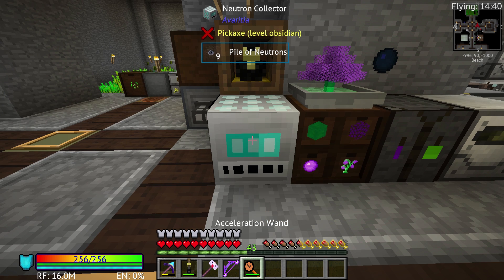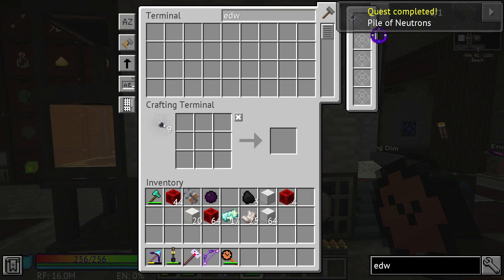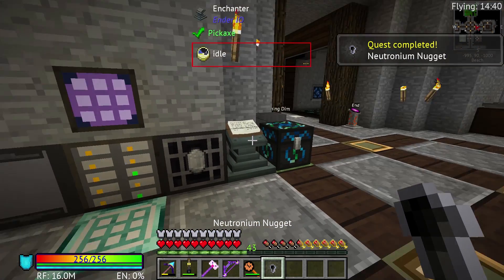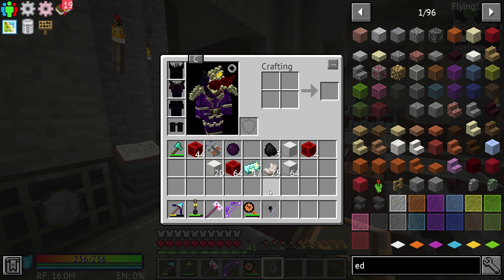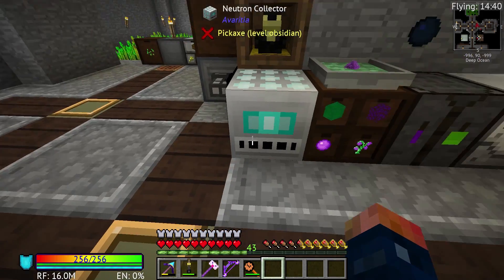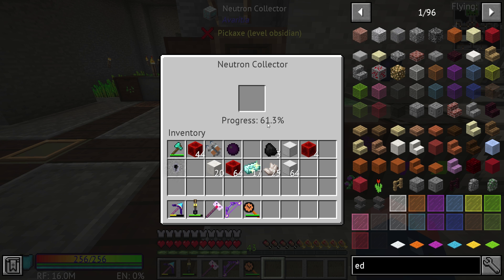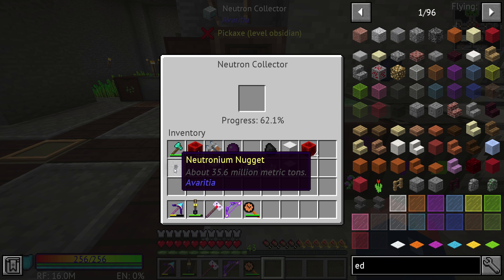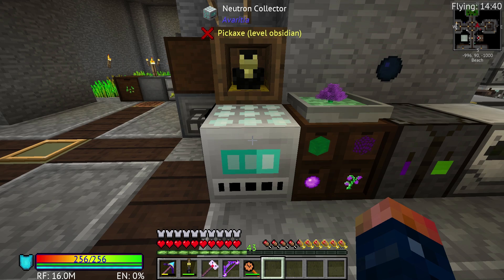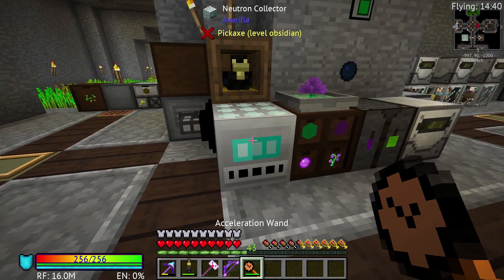Once we get nine of these, as you can see here, we can compress that down and that will give us one neutronium nugget. As you've seen before, we need a few neutronium nuggets. This used to be EMC-able when the pack first released, but now, after the updates, the EMC value has been removed unfortunately. Meaning that if you really want to have a lot of these and get them a little bit quicker, it's probably best that you have a couple of these neutronium collectors. They do take a little bit of time to produce one. Eventually you're going to need ingots of these - it just keeps getting harder and harder to get them. It's just related on time - it's a time grind. This acceleration wand definitely helps with that.